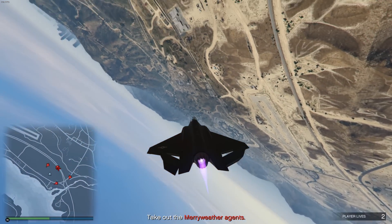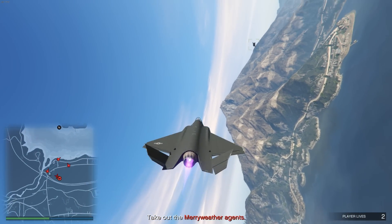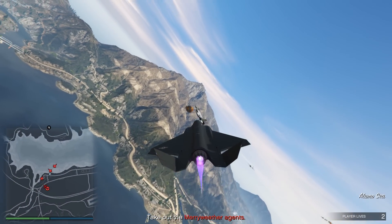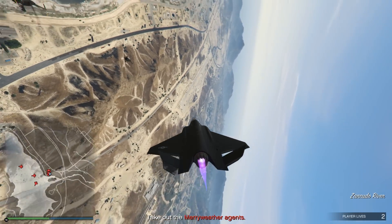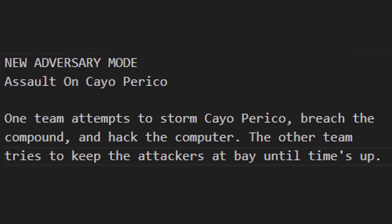That's it as far as vehicles go in this drip feed. We have to wait until October 31st probably to get the Ghostbusters vehicle, so it's gonna be a long time. People are finding more stuff as they progress deeper into the game files, but one of the things found is a new adversary mode - an Assault on the Cayo Perico.